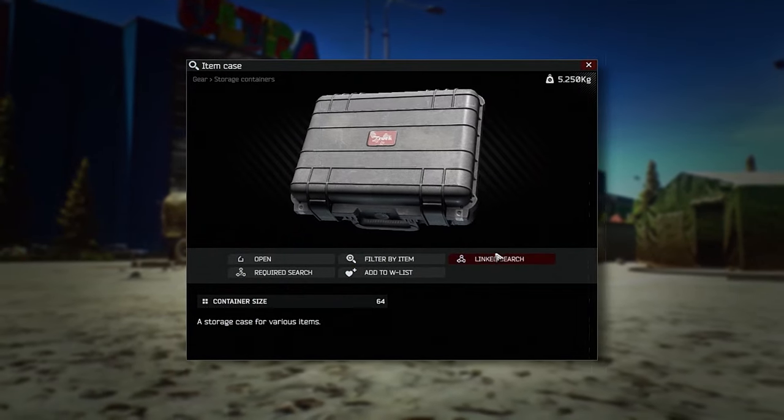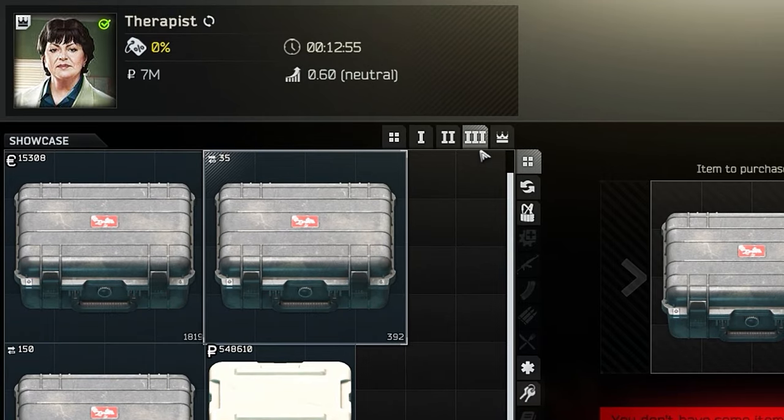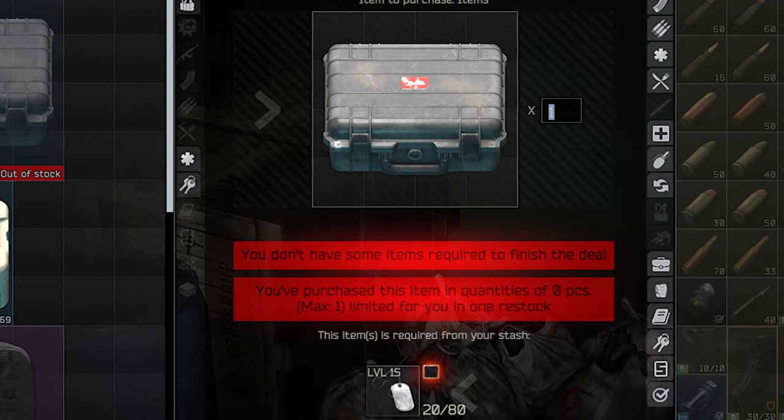Item case — you can store almost anything in it. We have three ways to get it, and all of them are on the third Therapist loyalty level. I always buy it for euros. However, exchanging it for dog tags is also a decent option.